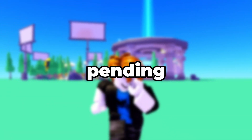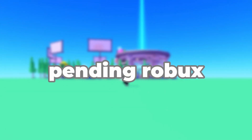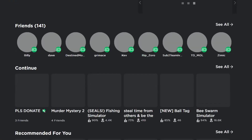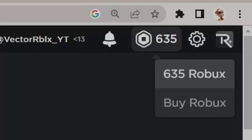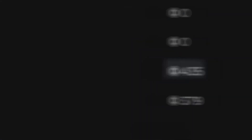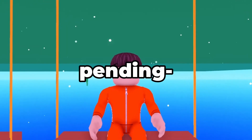Now you know what Pending Robux is. The next step is seeing your Pending Robux. First, go to the Roblox website and click the Robux icon. After that, click the button that displays your balance, and once you've done that, you should be sent to a page where you'll be able to see your Pending Robux, which appears in grey.